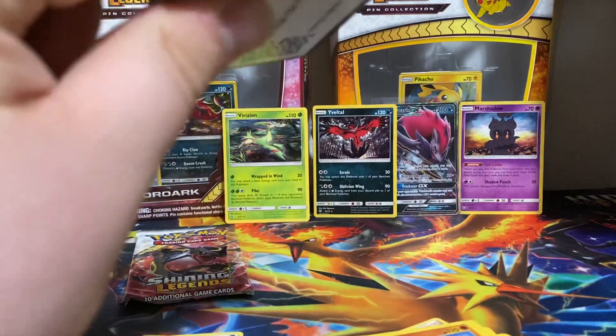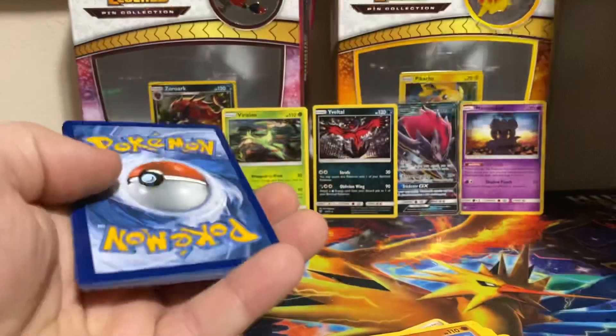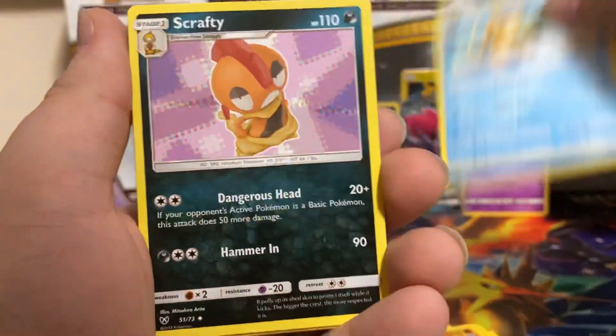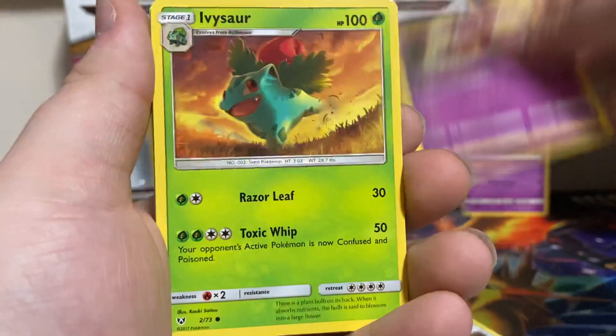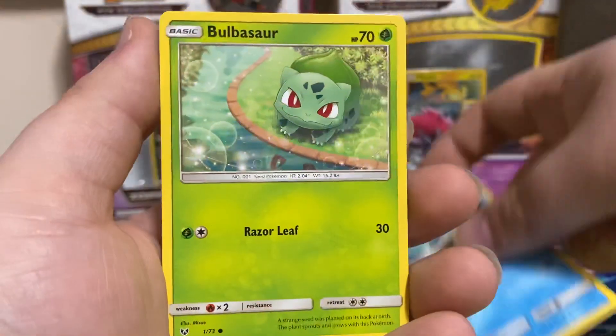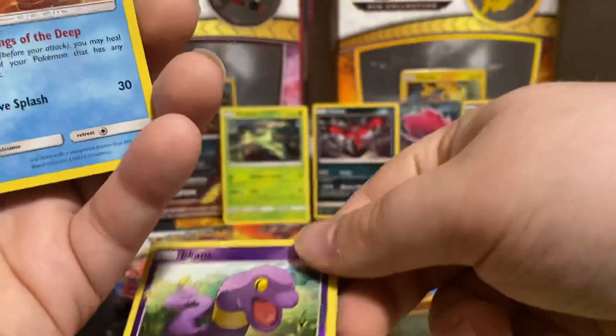Pack number two for Zorark. Get rid of the energy. We got Floatzel, Scrafty, Energy Retrieval, Jynx, Ivysaur, Shroomish, Totodile, Bulbasaur, Reversus and Ekans, and Manaphy Hollow.